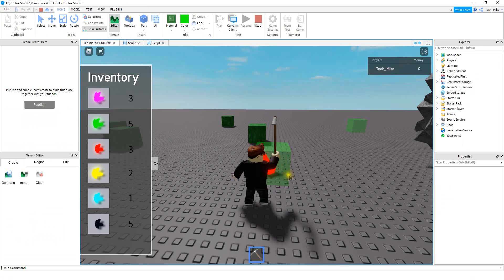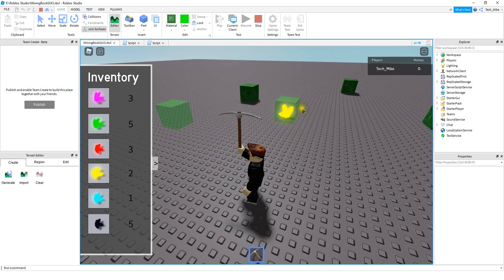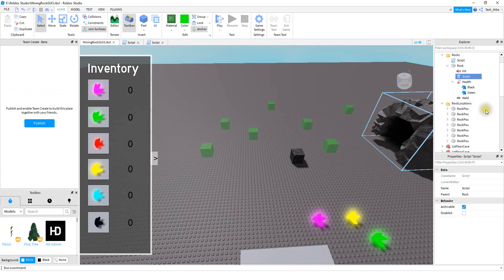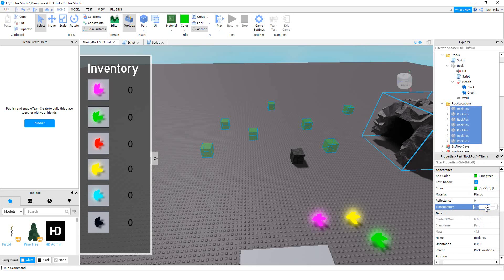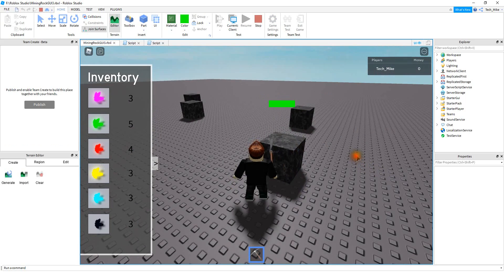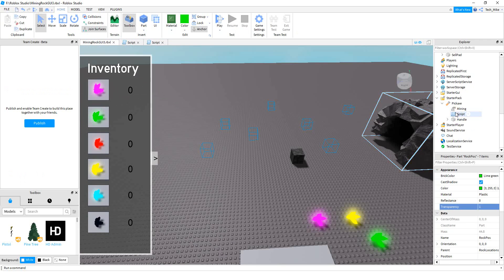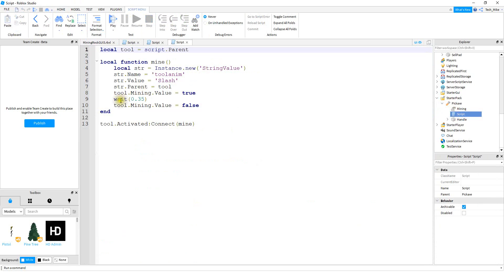After the fix, everything looks good — rocks spawn in the correct new locations. Once you see it's all working, you can make the possible spawn locations invisible by highlighting all the rocks in the Rock Locations folder, going to transparency, and setting it to one. For the pickaxe hit-registration issue some people mentioned, you can try increasing the wait time in the pickaxe script, though making it too large can cause double hits — experiment with that value. That's going to be the end of the video — I hope you enjoyed it and stay tuned for the next one.